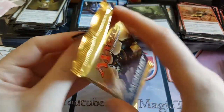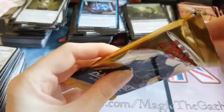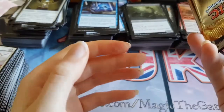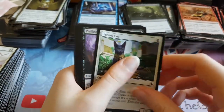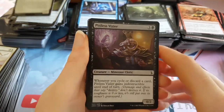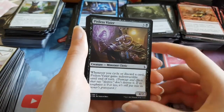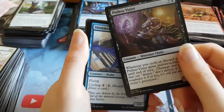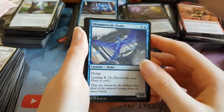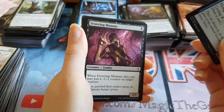Last pack — Invocation hype! Last pack, let's do it. Nope, we haven't done it. We have a Sacred Cat as the first card — you can see there's no Invocation in the pack because you can tell by the borders, they're all black, and an Invocation is not a black-bordered card. So no Invocation. I am sad. Pitless Vizier. That's four boxes, no Masterpiece.